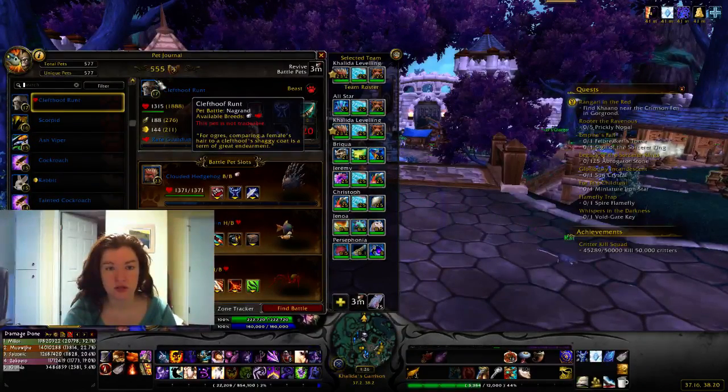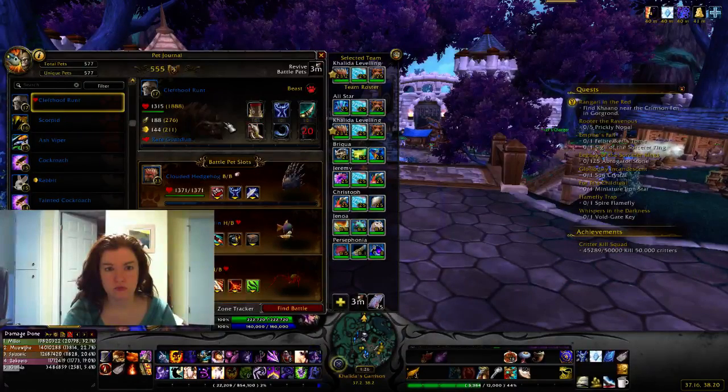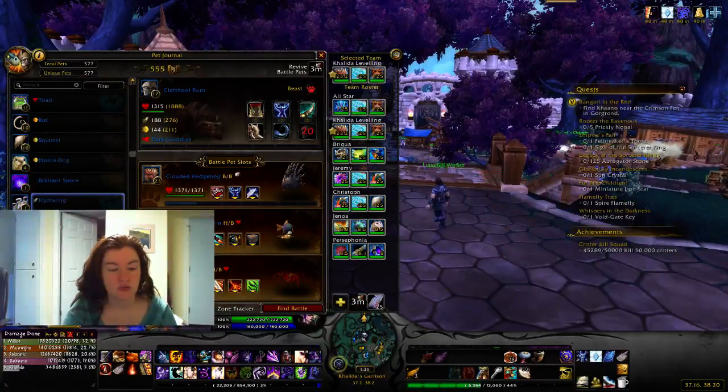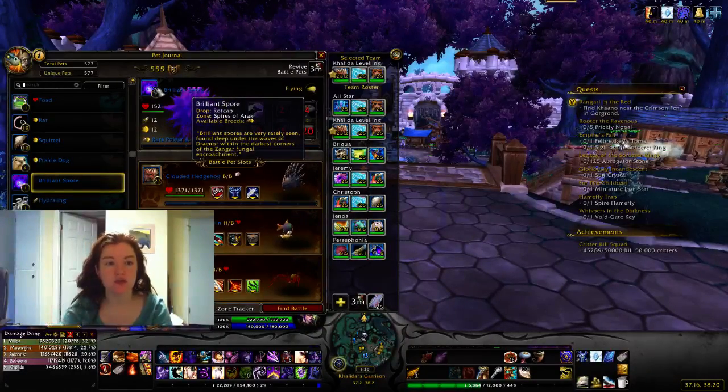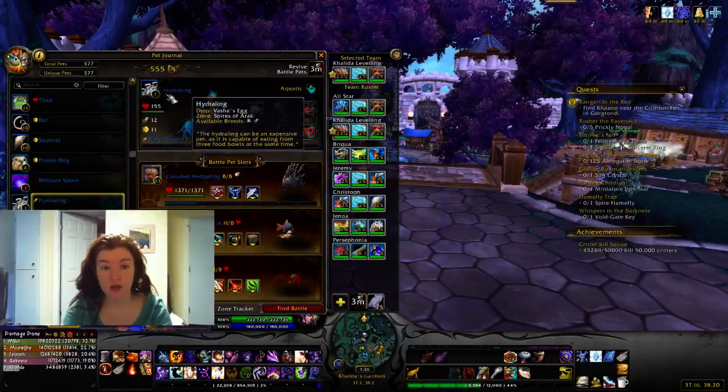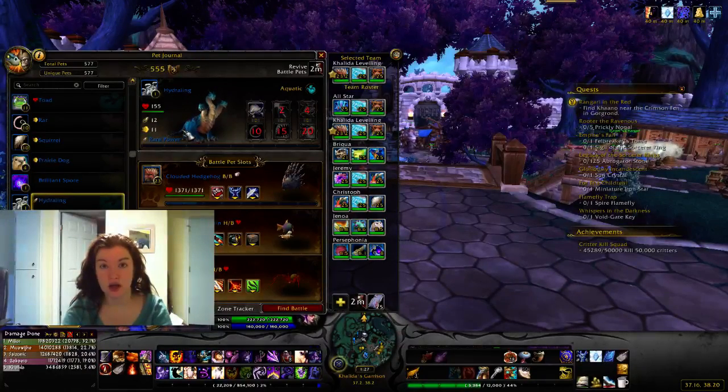Clefthoof Runt is in Nagrand. The Brilliant Spore actually drops as an Uncommon — I upgraded it — and it drops in Spires of Arak from a treasure called Rot Cap. You just have to jump on some cliffs and click on a mushroom. The Hydroling is in Vash's egg in Spires of Arak — there's a bunch of nests around one big area, and if you click on the right one, you get the pet.